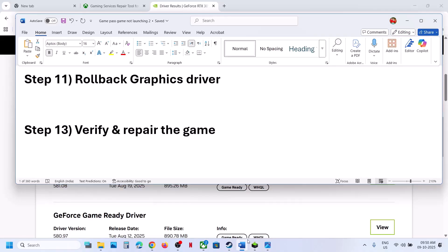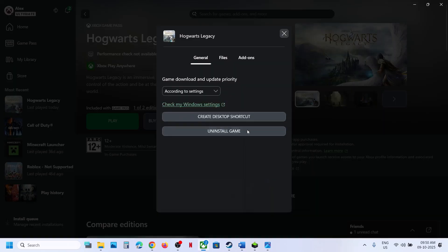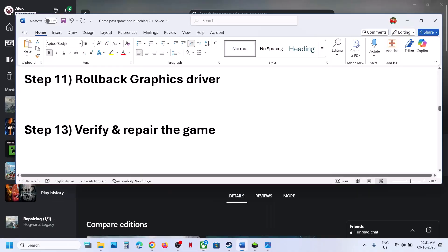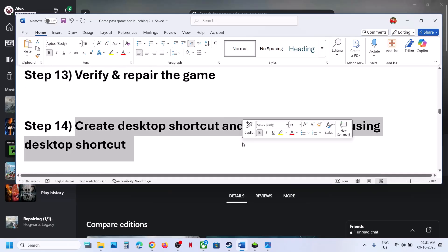The next step is to repair and verify the game files. Open the Xbox app, click the three dots on the game, click Manage, go to Files, and click Verify and Repair. Click Yes and let the repair complete. Once done, launch the game and check.